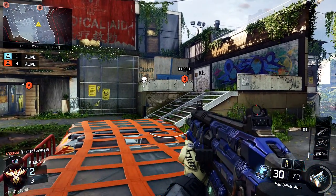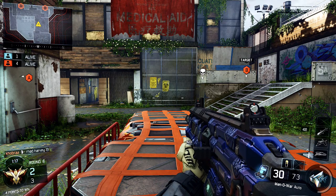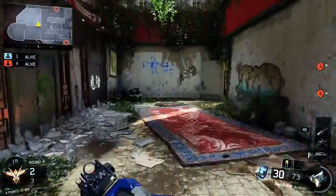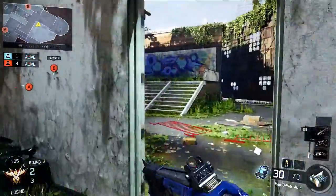Talking about the clutch situation — I'm obviously in a 1v4 now, and I've got myself into a place on the map where I can start playing for picks and trying to gain some sort of advantage against these enemies. A Hellstorm missile's been called in, so the first thing I need to do is get into cover to make sure I don't get killed. The downside is that one of the enemies is now aware of where I am, because I'll come up on his Hellstorm ping.